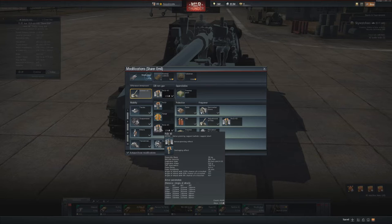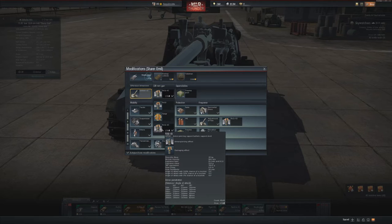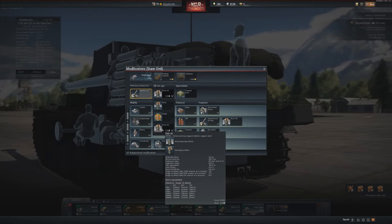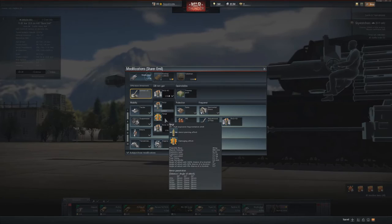The third shell is the Panzergranate 43 — the same designation as the upgraded shell on the Jagdtiger, but sadly without the same penetration values as on the Jagdtiger or the Maus/D100 128mm gun. We still have 239mm of penetration for an APCBC shell with nearly 800 grams of high explosive filler. This shell shouldn't be your research priority, but once you have it, your final loadout should be 13-14 Panzergranate 43 shells and one or two HE shells.